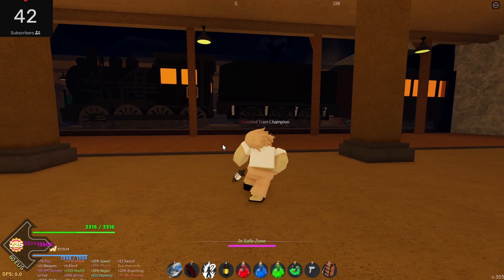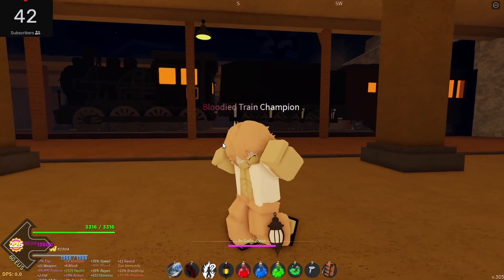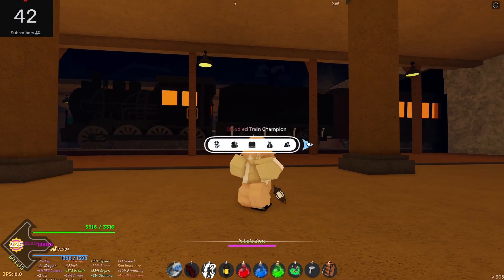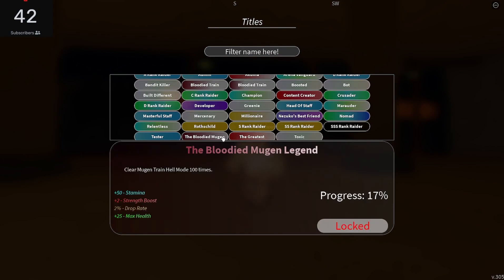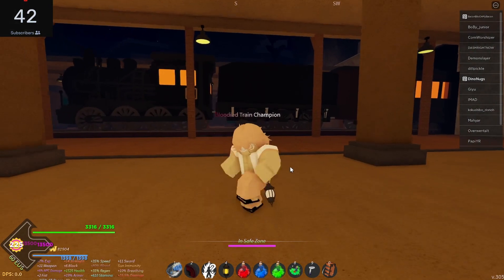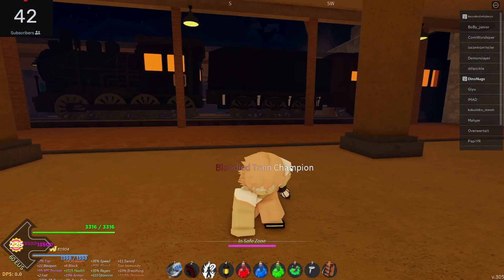What's good guys? In this video I'm going to show you how to beat the Mugen Train that just came out in update 1.5 in Project Slayers. I beat it 17 times. The stats that these two items give: one gives 50 max health, and the other gives 50 stamina and 25 max health. In these next clips, I'm going to be showing you guys how to actually beat it.